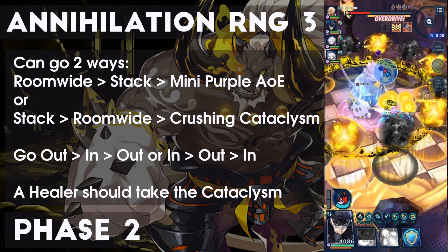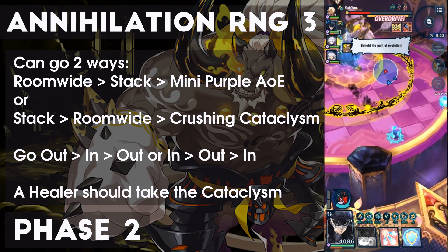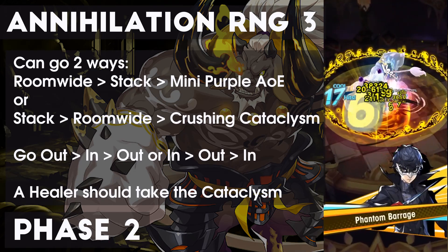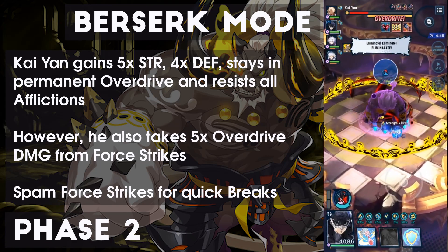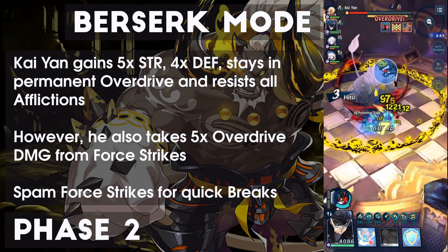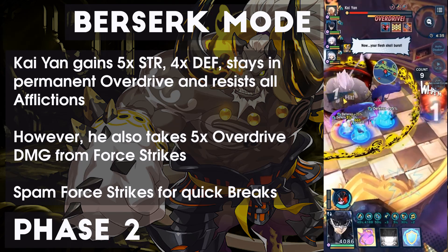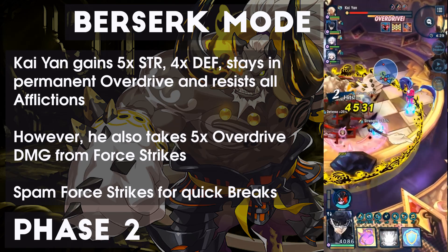This is roughly when his hit points reach the end of the overdrive bar. Unlike Volk, Kayan is able to skip to Berserk incredibly quickly, so Berserk is practically impossible to skip like he can in Volk. Once Kayan reaches 30% hit points, we reach the hallmark of the Legend difficulty: Berserk mode. Much like Volk, Kayan gains 5x strength, 4x defense, remains in permanent overdrive, and gains resistance to all afflictions. However, his overdrive bar also takes 5x more damage from 4 strikes. Once broken, his defense returns to 1.25x the base level. Telegraphs for charges and swipes disappear, but targets of charge are marked by a crosshair.